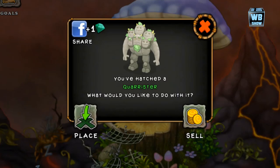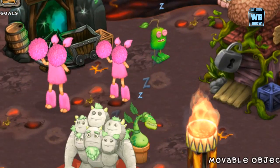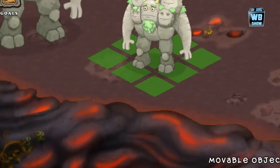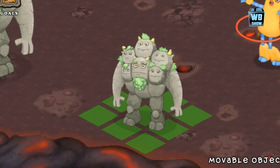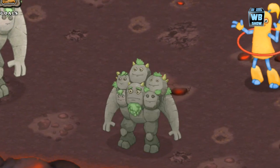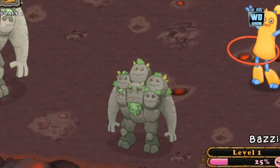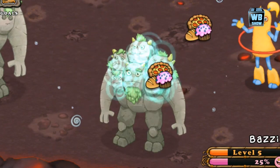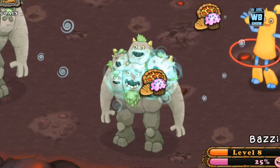Welcome back to another video of My Singing Monsters. Today we're going to be talking about the Quarister monster available on the Earth Island. This monster is a four-element monster with the elements of air, plant, earth, and cold.